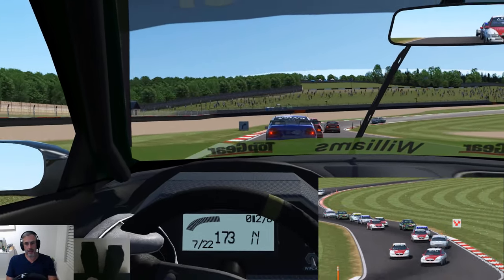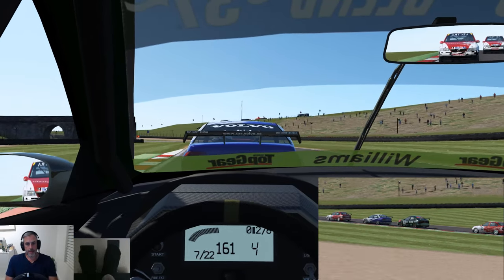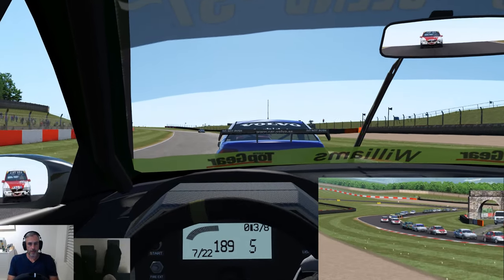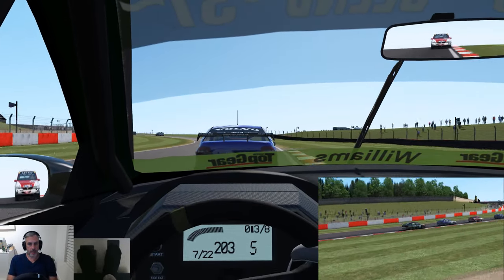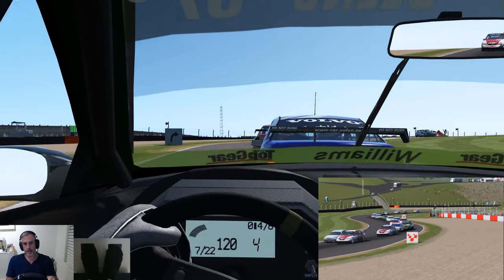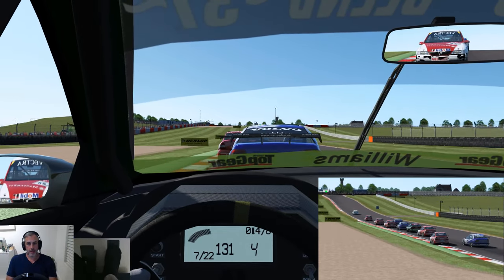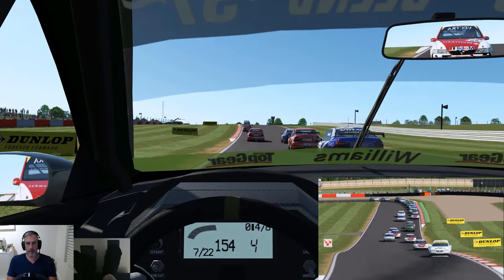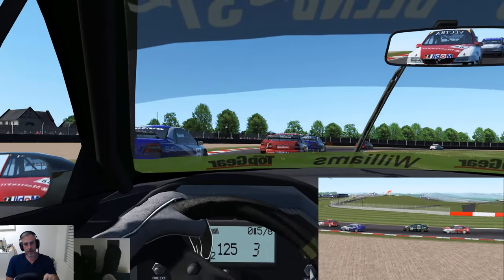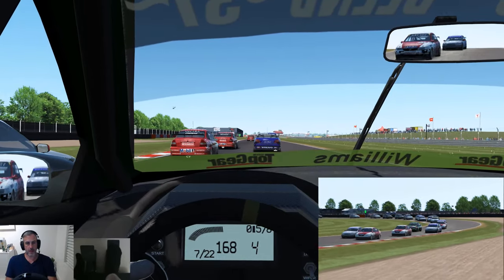We're in seventh, coming up to old hairpin. Right behind the brilliant S40 Volvo — came second in the championship in 1998. Right behind the Nissan Primeras — Nissan is the manufacturer in the Primera GTs. Drop it down a cog, see if we can squeeze past this Volvo.